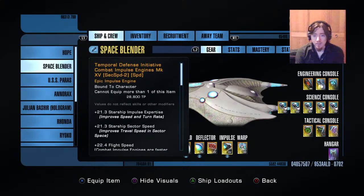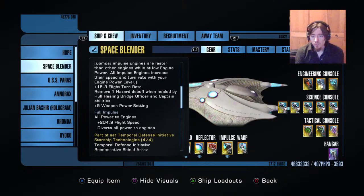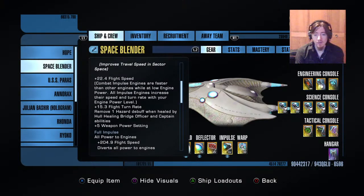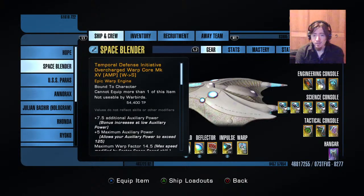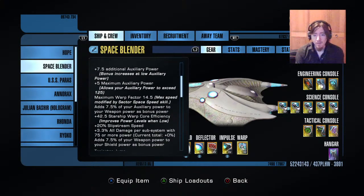For the impulse engines, it does give you plus five weapon power setting, which is important for reasons I'll explain in a second, because that's part of the warp core. Again, aux power — max aux power is very important. It'll help you get up to that 135 hard cap.